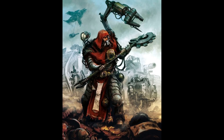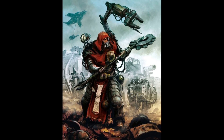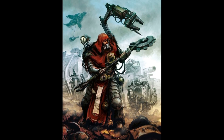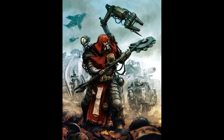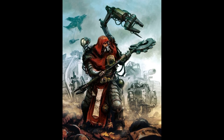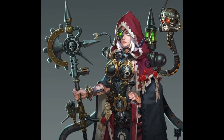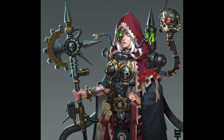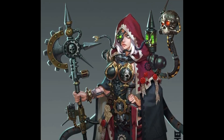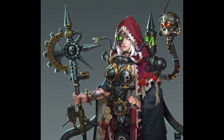The Adeptus Mechanicus plays a crucial role in the maintenance and repair of the Baneblade. These enigmatic tech priests hold ancient knowledge and secrets that are passed down from one generation to the next. Their sacral rites and techno-arcana rituals allow them to commune with the machine spirit, ensuring that the Baneblade remains optimal even in the most grueling of battles. Furthermore, the Adeptus Mechanicus constantly seeks to unlock the true potential of the Baneblade, delving into its ancient schematics and studying its performance on the battlefield. Their questing naturally drives them to develop new adaptations and improvements to keep the Baneblade at the forefront of the Imperial arsenal.